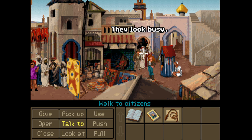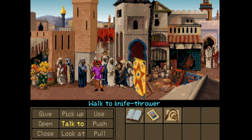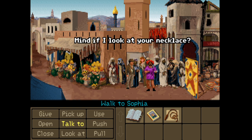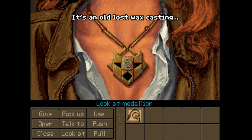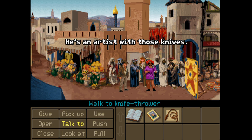Over here we've got this knife thrower - this looks safe, doesn't it? Can we look at him? Mind if I look at your necklace? It looks like onyx - a small diamond-shaped hole, an old lost-wax casting, early Bronze Age - it looks hollow. Right, let's look at the knives - he's an artist with those knives.